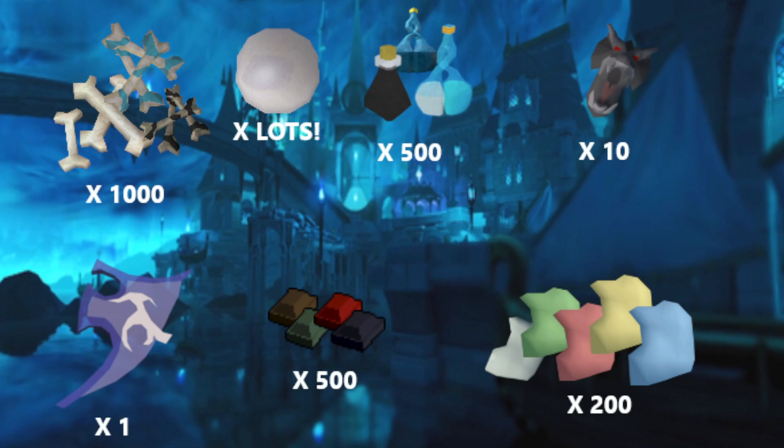Also a Spectral Spirit Shield — that's going to be quite tricky because I have to get that from Corporeal Beast. I'm going to try not to use the Grand Exchange and get all this Iron Man style, which is where the additional challenge will come in. I tried to buy a Spectral Spirit Shield and it wasn't even buying for double the price — everyone's getting the same idea and the price has just completely shot up.